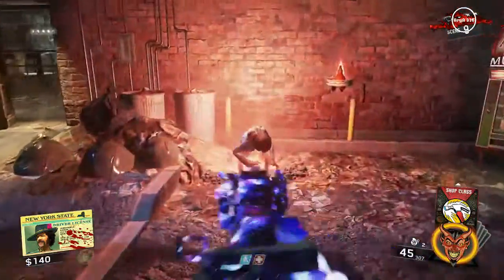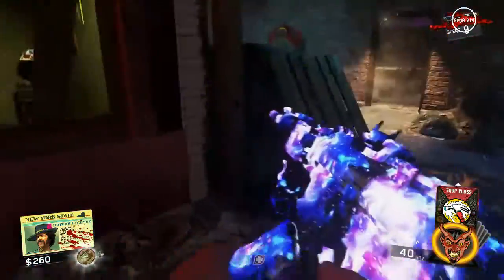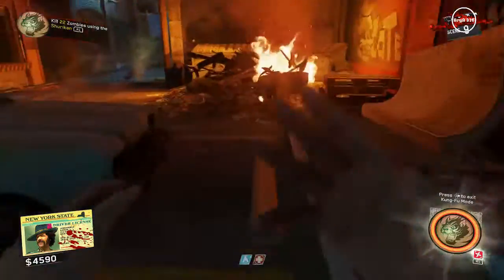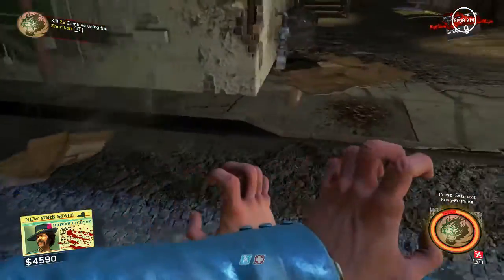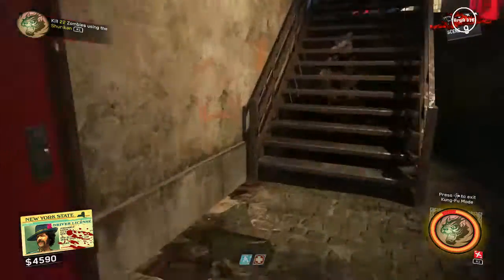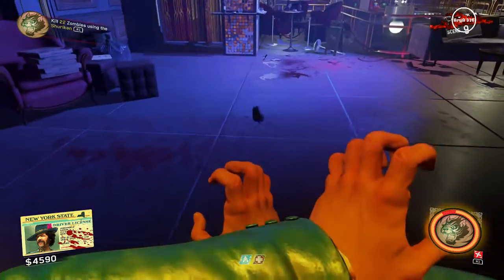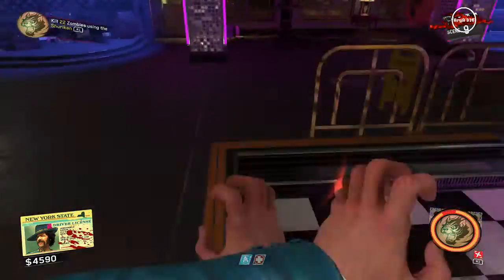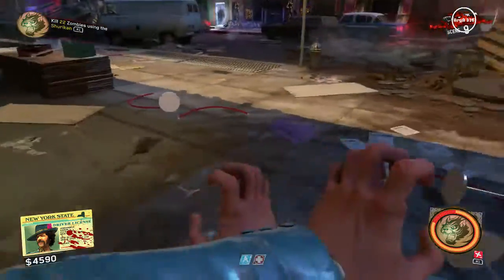Alright, so the first step is easy. After you talk to Pam Greer for the first time in order to get your Chi powers, you need to talk to her for a second time and then go around the map and look for a rat cage. Make sure you're on Kung Fu mode and throw a Shuriken at the cage to bust it open. Then the rat will start to run towards another cage — you'll need to follow the rat to find out which cage it's going to. As soon as the rat goes into the second cage, use your Shuriken again to bust it open. The rat will start to run towards the next cage.